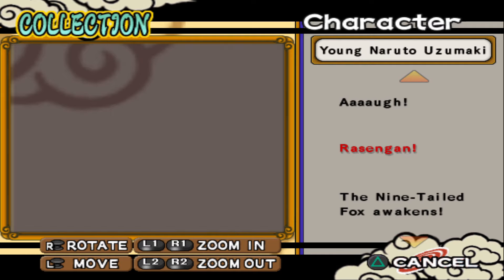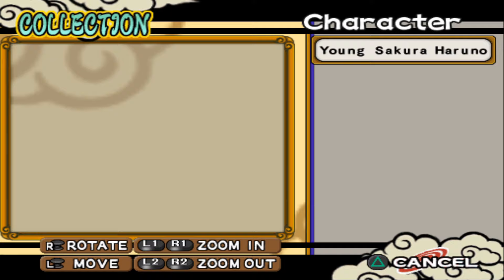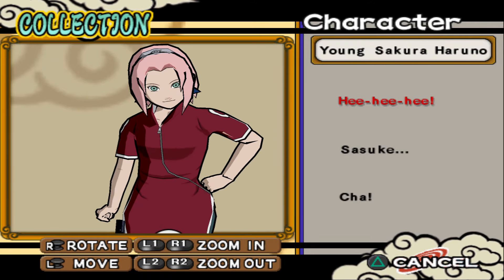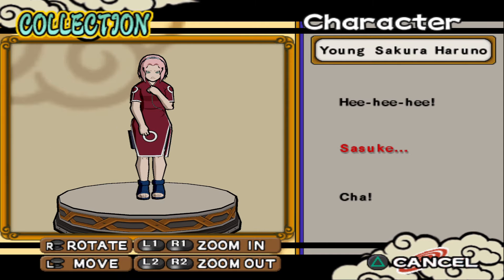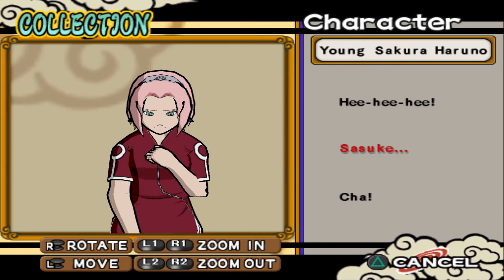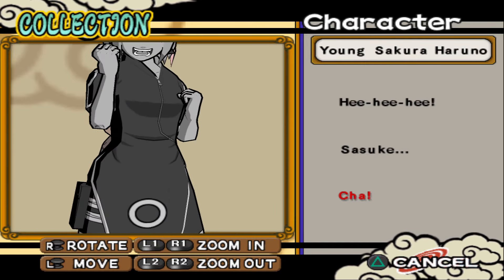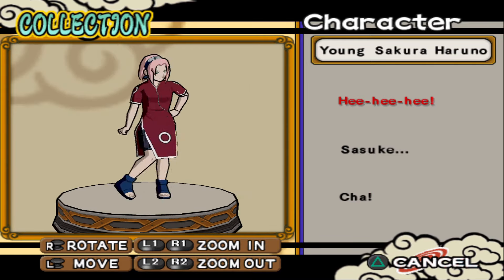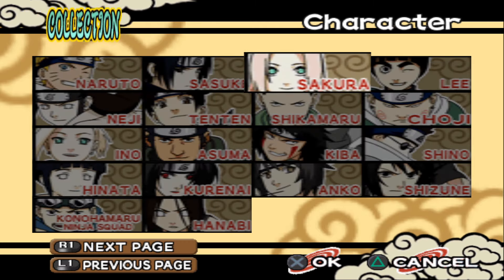I think Sasuke and Kimimaro had one of the most appealing awakening states with the curse mark — others were kind of eh, especially Kidomaru's even though I like his fight. Sasuke has Chidori but Kid Naruto doesn't have Rasengan — that's kind of weird. Kid Sakura — like Michael Jackson.